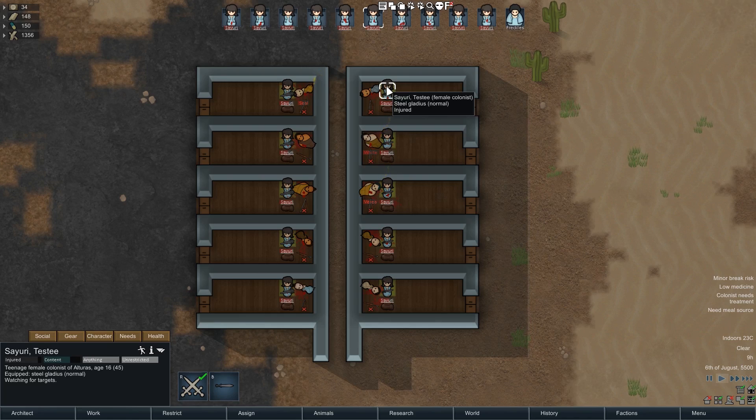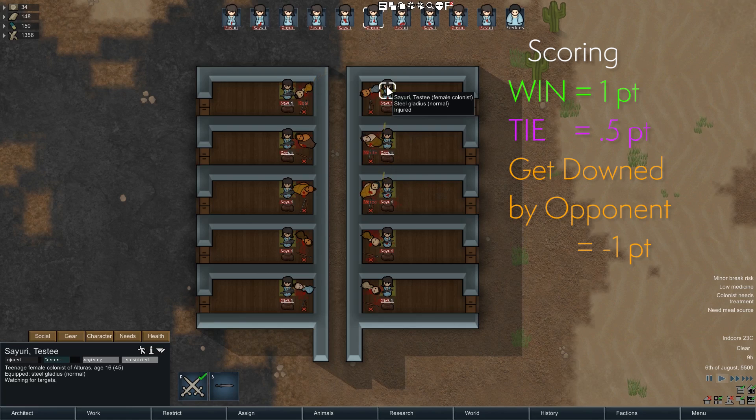The way it's scored is: whenever someone downs their opponent first, they get one point. If they downed at the exact same time, they each get half a point. And if the tribal fighter actually downs my Sayuri, that's a minus one.